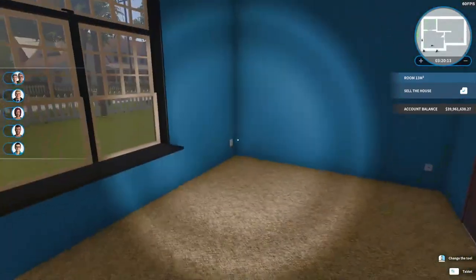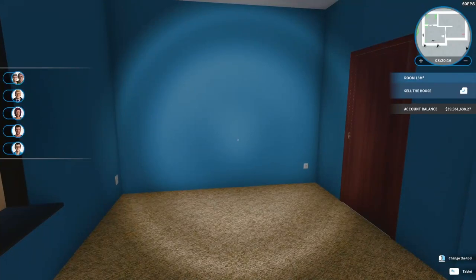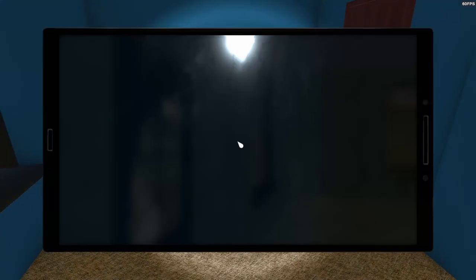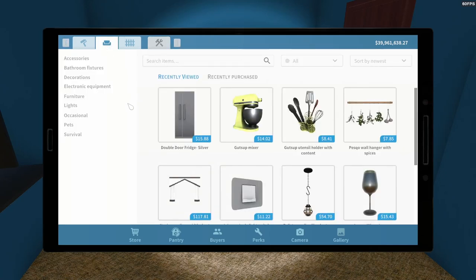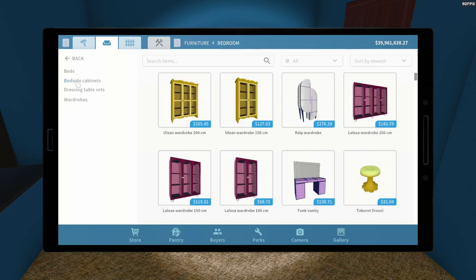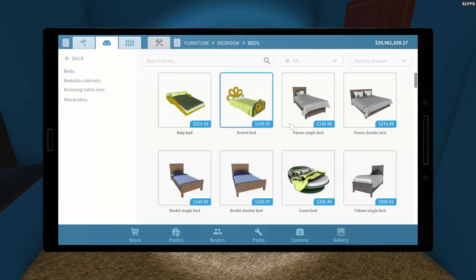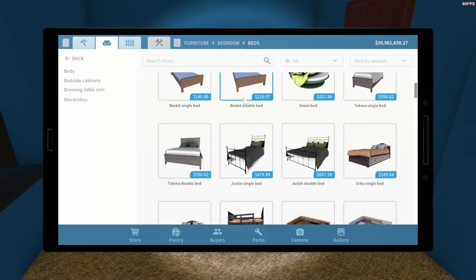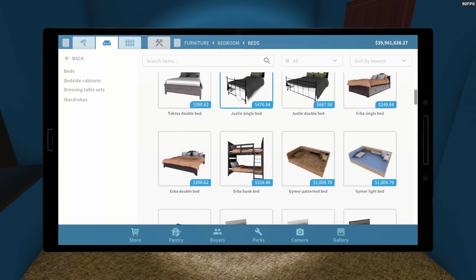So we've done the bathroom. I think we're going to do this — oh look, I painted the walls blue again. Spider-Man! Let's see what we can do here. We need a bed. I think I'm sort of leaning towards making this a single bed.